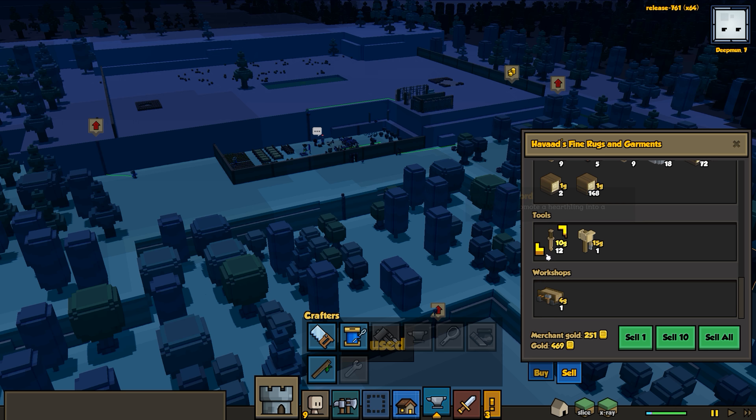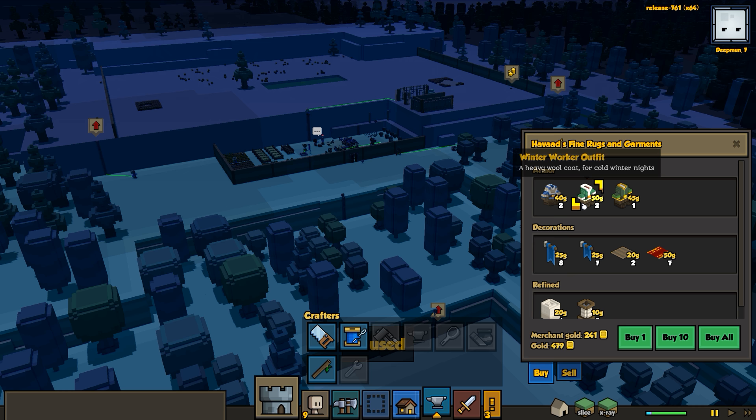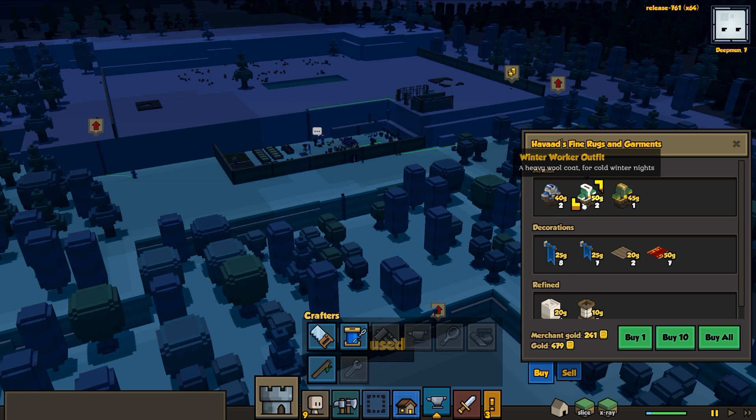All of those lanterns are gone. We're not gonna sell the good chair. We're not going to sell any more swords because we can use those - we've got a trader coming back for some of those anyway. Now what can we buy? We can buy some worker outfits - we could build them too. We could buy some spools of thread and bolts of cloth.